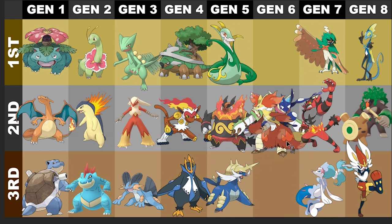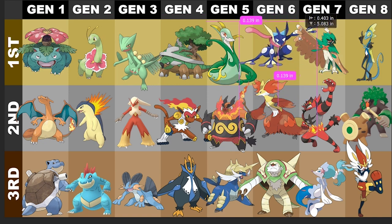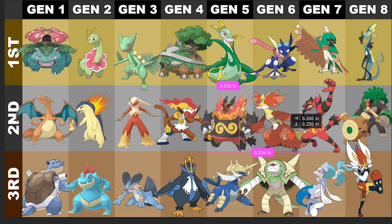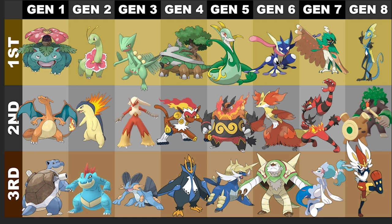Gen 6 — I like Chesnaught the least. I get it, it's kind of like a lumberjack or a hermit, uses his shields to protect people, it's cool, just not my favorite looking Pokemon. Second place has got to be Delphox — Fire-Psychic is a super unique type and I like that. But the Harry Potter fox isn't what I like most. I gotta give it to Greninja of course. Most people I'm assuming would pick Greninja, and yeah, Greninja is my favorite out of those choices.